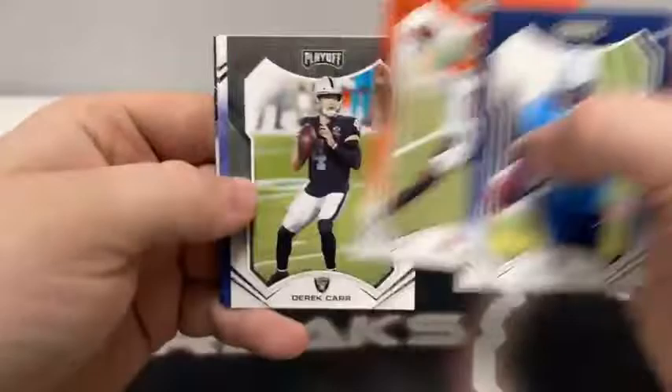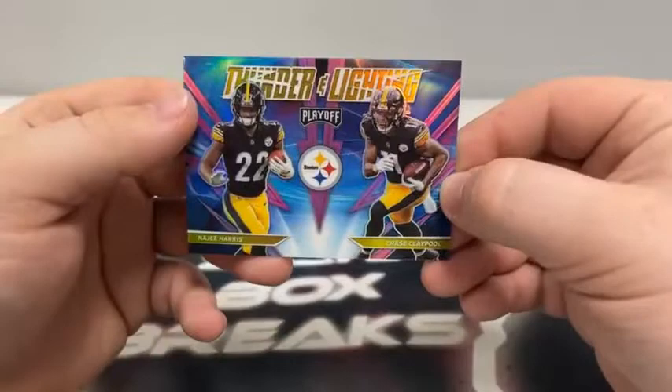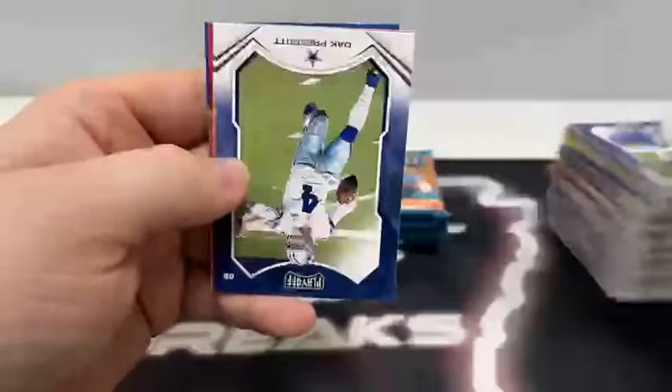Pack number two: Chris Johnson for Tennessee, Joe Burrow, Derek Carr, Daniel Jones, Traquan Smith, Chase Young, a base rookie card of Chauncey Golston. And we've got a Thunder and Lightning — that's got Najee Harris and Chase Claypool. Really like the Thunder and Lightning inserts — that's the first one we saw tonight, actually.